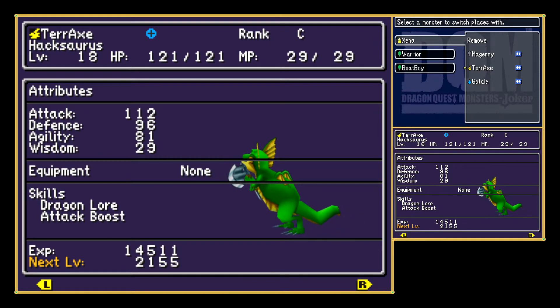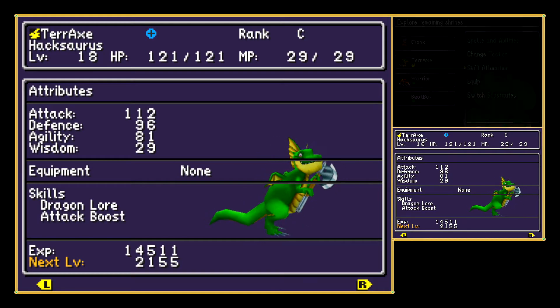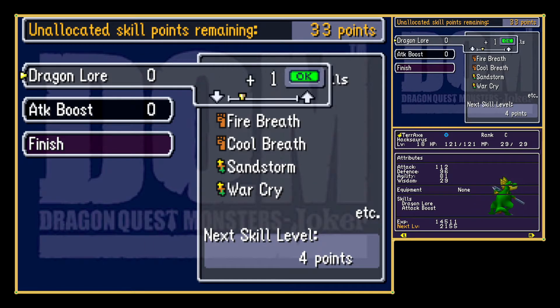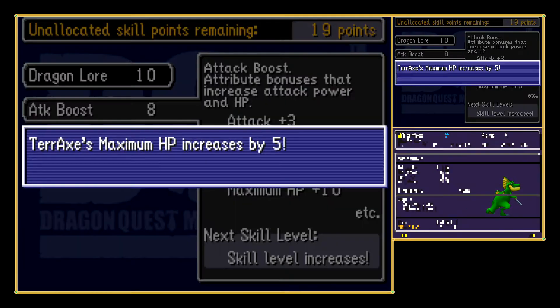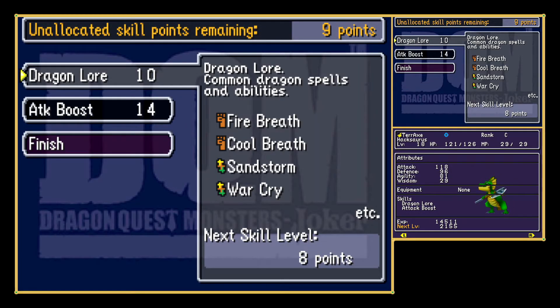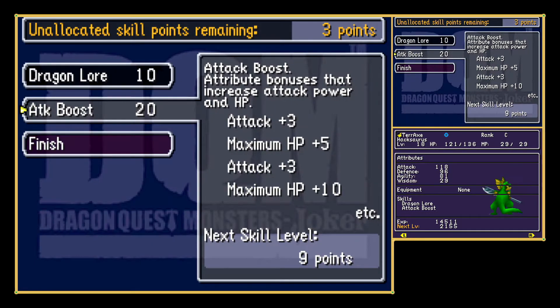But it's kind of weak. Let me check Terrax's skills real quick — look at that, it's not using them! Let me go ahead and assign those. Dragon Law: I can get Fire Breath, Cool Breath, and a few others. I'll add those since they could be quite nice. Let's also give some more attack, more HP, and we'll get Sandstorm. I'll take the HP — thank you.